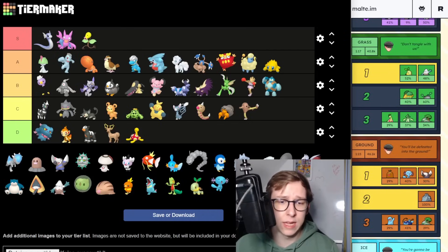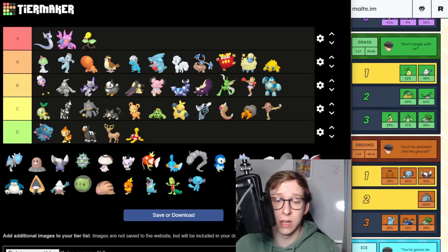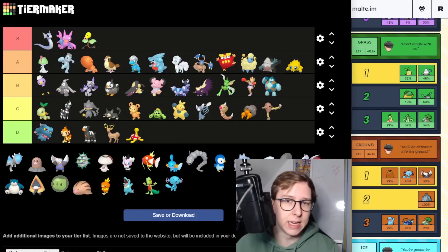For the Grass type Grunt, we have Turtwig — sadly C tier, but it has potential in the future if Torterra gets Mud Shot, which would make this Pokemon great. Then we have Snover, which is going to be an A tier pick for me — a great anti-meta pick for sure right now.